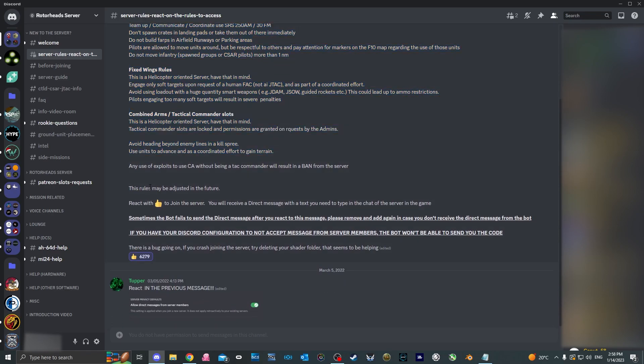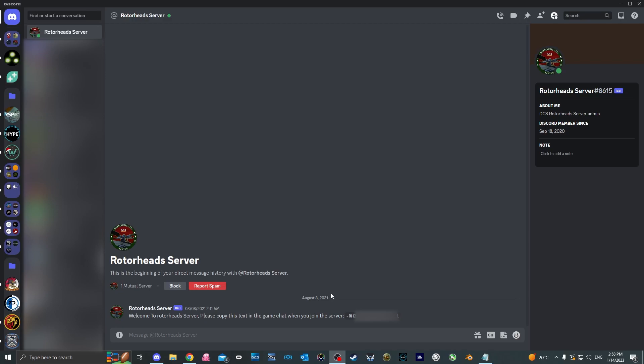Make sure you go to the server rules channel. You want to go through the rules and make sure you understand them — I will mention some of the most important ones at the end of the video. Then you will see the thumbs up reaction; click on it to acknowledge that you have understood the server rules. You will now get a private message from the Discord bot with the code. This code is very important because it links your Discord account to your DCS pilot, allowing the server to track your stats and allows for proper moderation to avoid trolling.